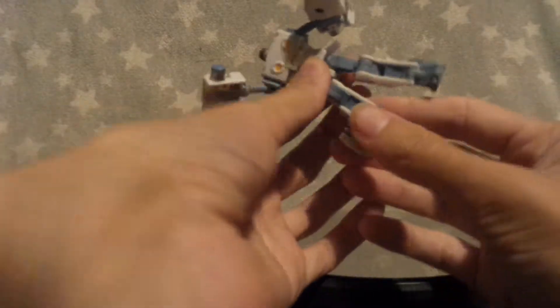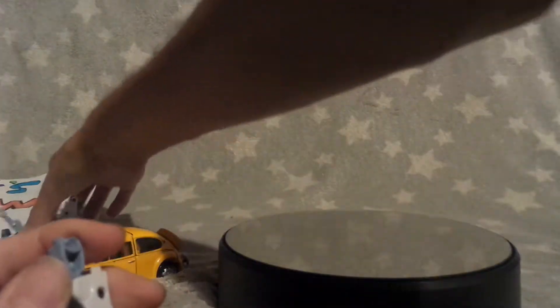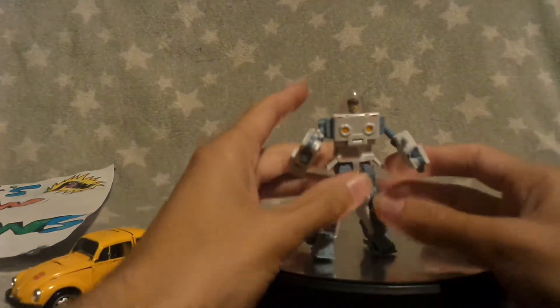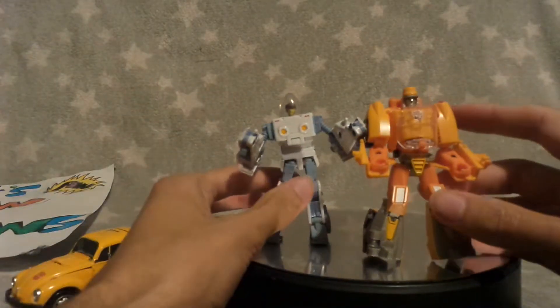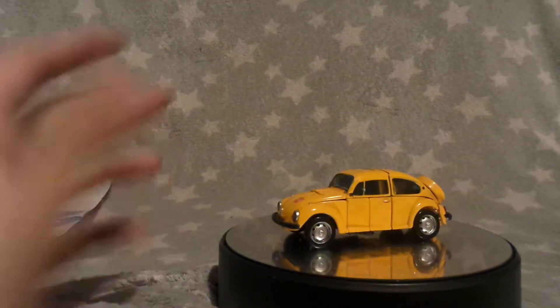Taking it off because mine's easier — do that, straighten out the legs, then pop it back on again. Straighten out the feet, untab the wheel, push the wheel in, and straighten out the feet. Do the other arm, then push Daniel's helmet back on, and there he is in his techno-suit robot mode. Size comparison: putting him next to Titans Returns Wheelie — about the same size.